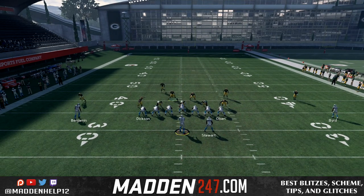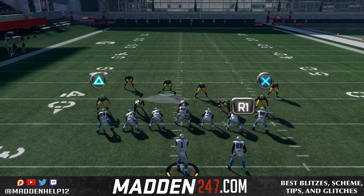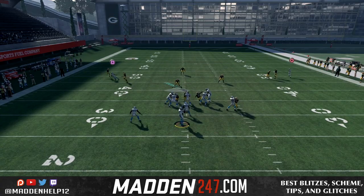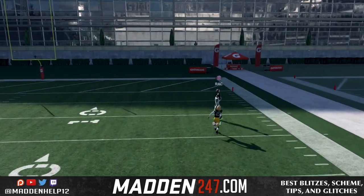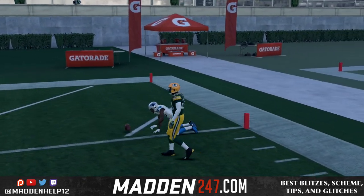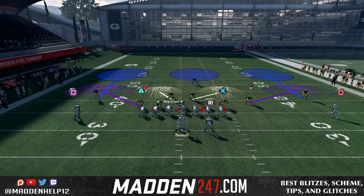This is a 96 speed receiver going against a 90 speed corner. Even though they're misaligned, you want to put your fastest receiver at that outside position if they are base aligning and pressing, so you can throw this one play touchdown up to the receiver.